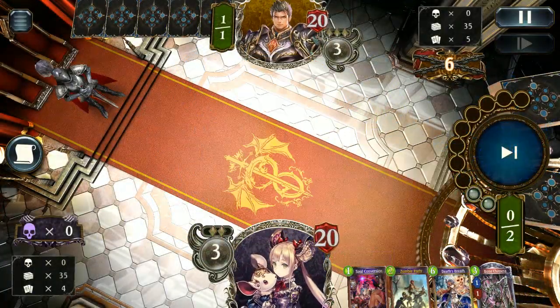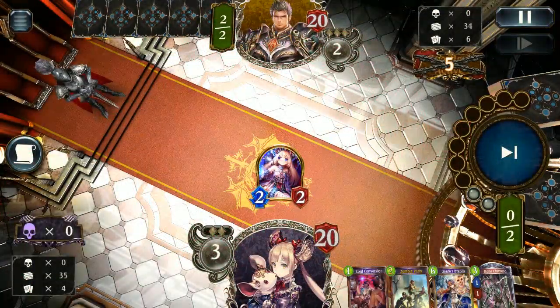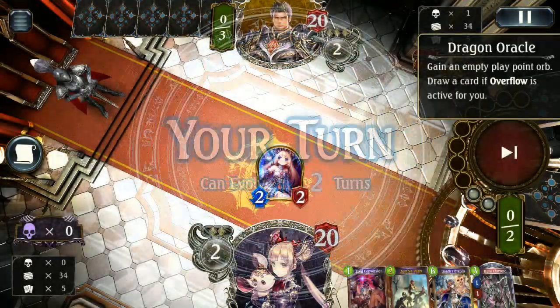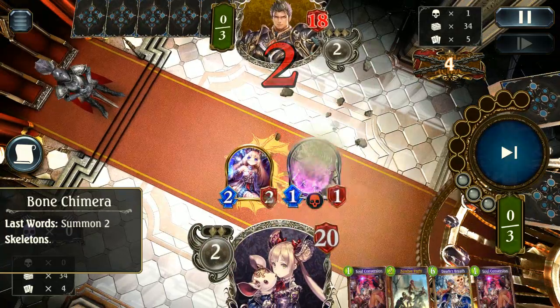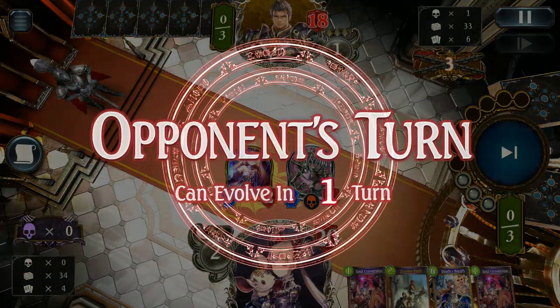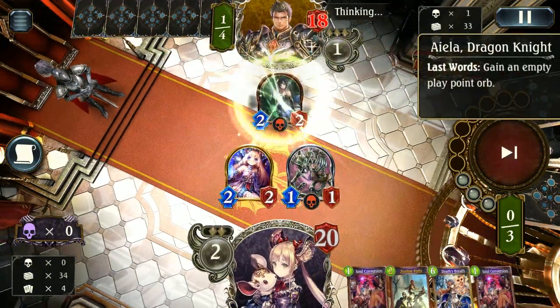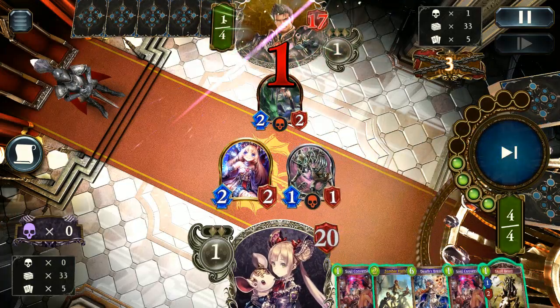This Dragon player does absolutely nothing for their opener, which is always good. They must have had a pretty lousy hand overall because they don't really do much other than play Oracle turn 2. That's good, but they really lack any kind of play, especially against an aggressive deck. You would hope they'd have something to clear that Soul Squasher. Dragonite does come down — using it for ramp and a body — which we can pretty much ignore.